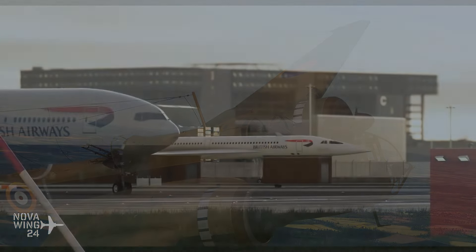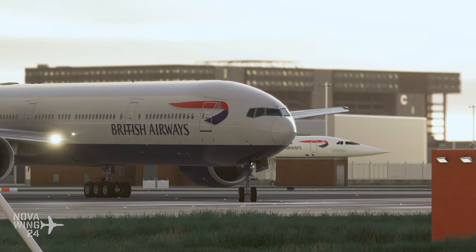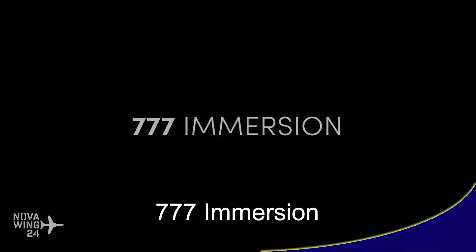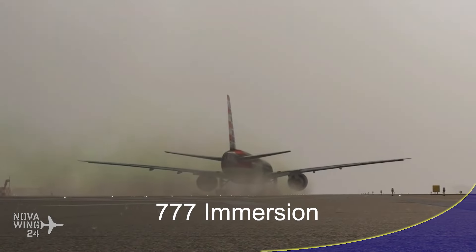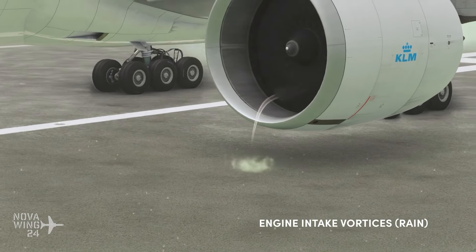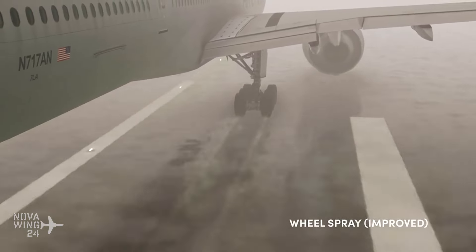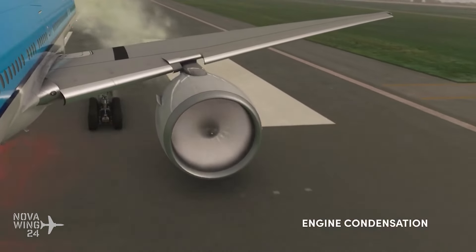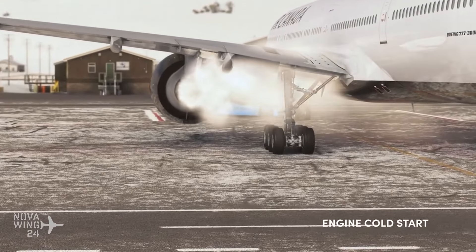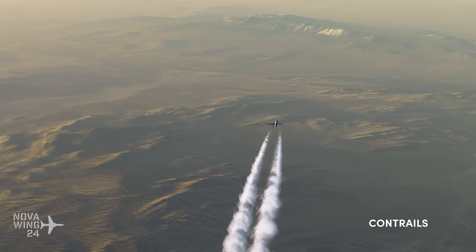Rounding out the Microsoft Flight Simulator release news, the team over at Parallel 42 have released their latest immersion pack — the 777 Immersion Pack. Parallel 42 was very much known for immersion packs for specific aircraft in their previous simulation days, and this is a continuation of that idea. They previously released the A320 Immersion Pack, and this one gives the same treatment to the 777.